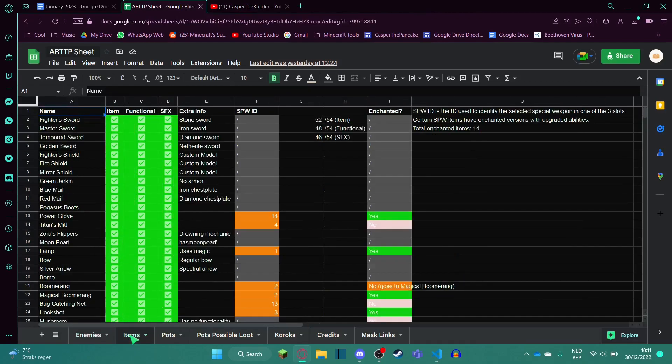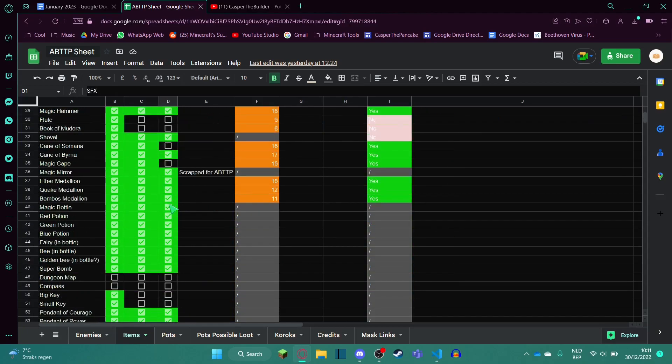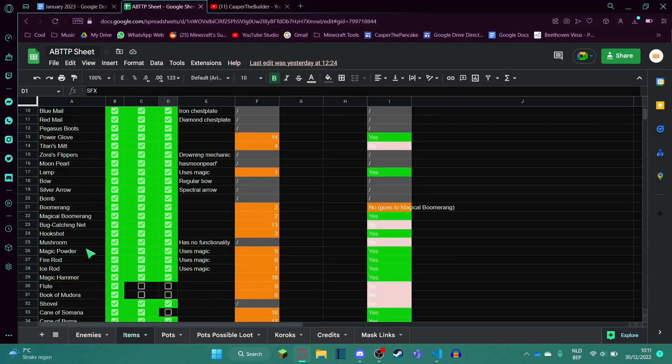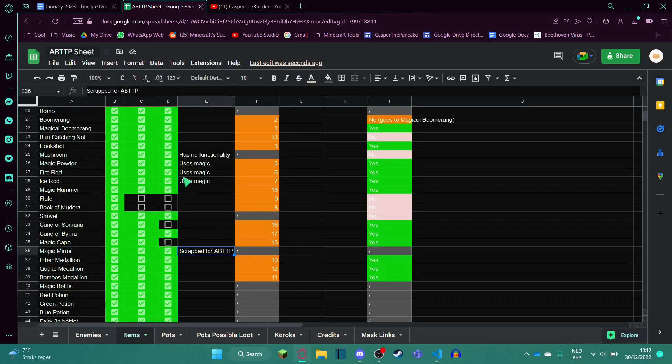Here's the big sheet I use for items. We have three columns with checkboxes: one for the item being implemented — like the texture — one for functionality, and one for sound effects. Basically all items except the dungeon map and compass have been added, and almost all have functionality too, except for the flute — which needs a flute boy area built — and the Book of Mudora, which needs certain areas where you can read Hylian. The big key and small key have actually been implemented, so I should update that.